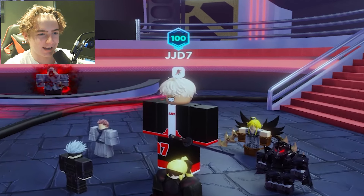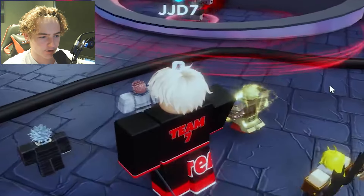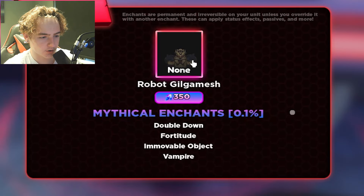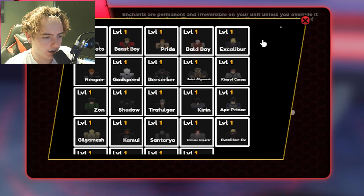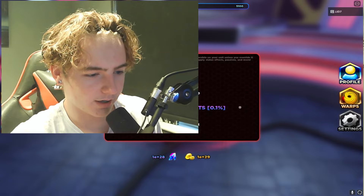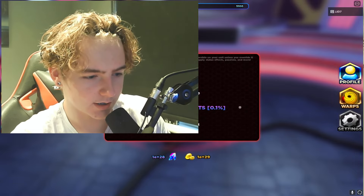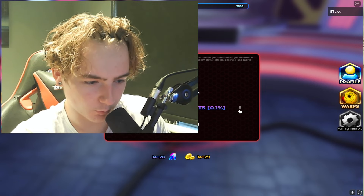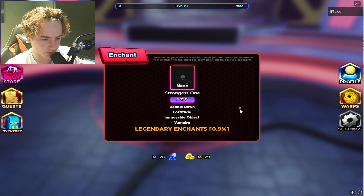I also just went ahead and got us to level 100, as you guys can see. So we're going to select a unit — I guess I don't really know who we should select. Okay, we're going to go ahead and roll on Gojo. Let's start re-rolling. Mythical enchants are 0.1% and legendary enchants are here too.